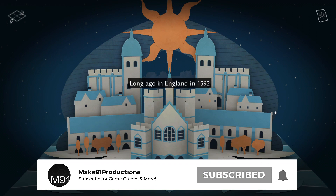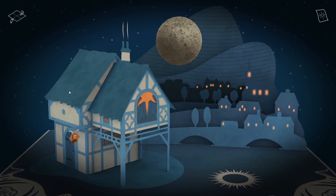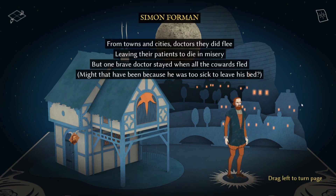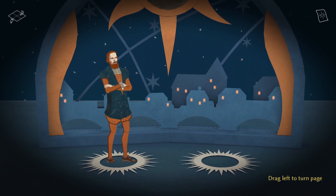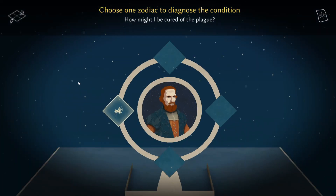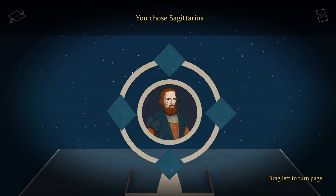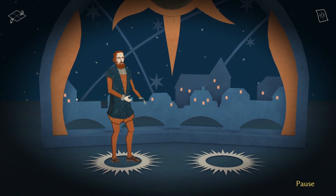Now, I did promise everyone an easy Game Pass Games for Gamerscore video, and it's going to be a little bit delayed, but it's on its way very, very soon. Before I post that though, I did want to make a video about a game called Astrologaster. I did post about this game on my Twitter, on my subreddit, and on my True Achievements profile, so you should definitely follow me on those three social medias if you want up-to-date information that I don't always make videos about.